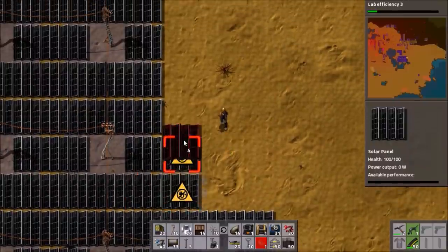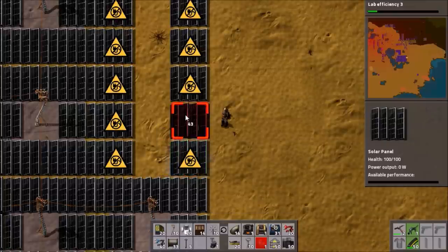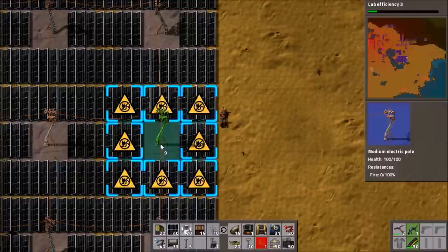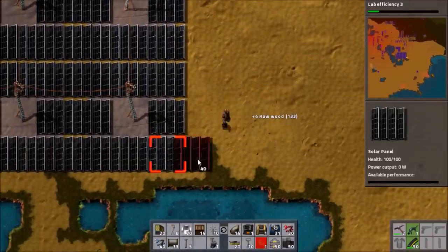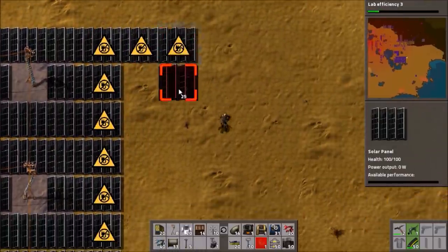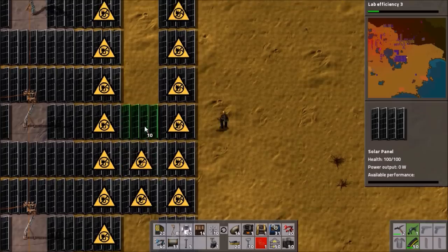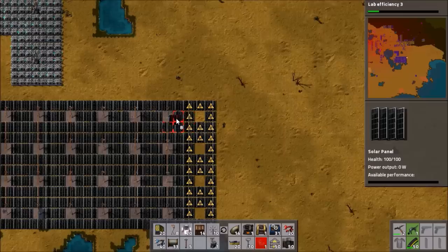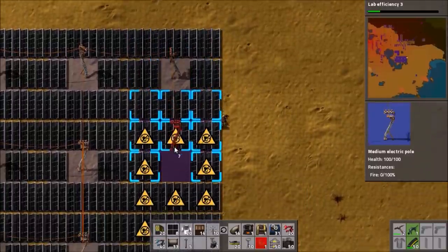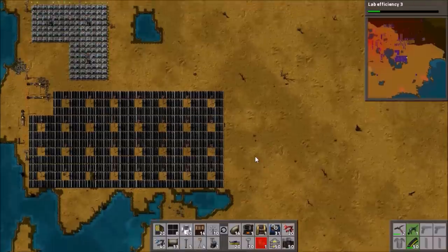We've got tons of solar panels now, which is good because we need them. We'll put in the power poles and we can put an entire row in at once which is awesome. And then we'll have enough for one more square. There's room for one square over there — put all these in. More power, we need it urgently.